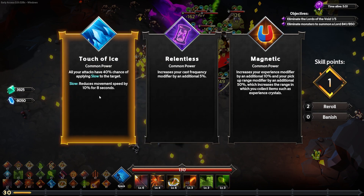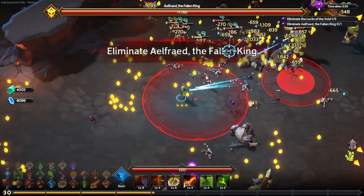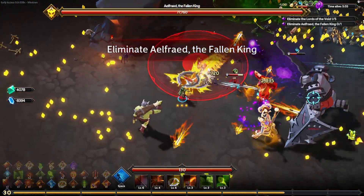I already have one touch of ice and I don't think I need another. I'll go ahead and get a cast frequency modifier by 5% because I like having my things attack more often. Here's the second Lord of the Void — Alfred the Fallen King. Gotta watch out for his attacks.